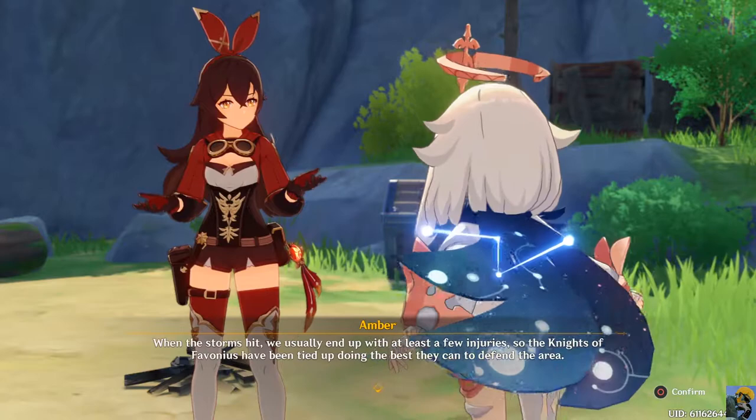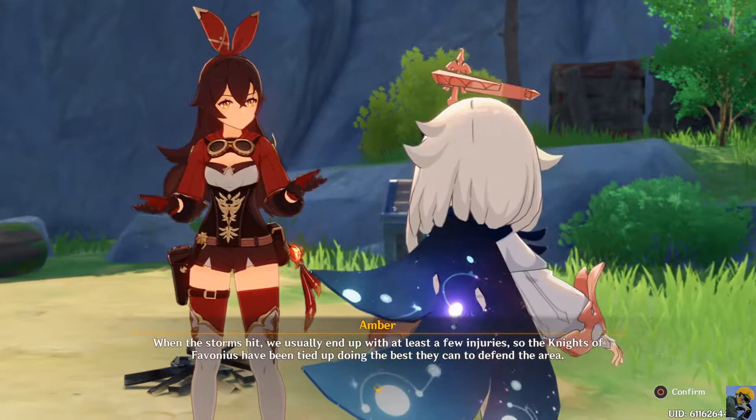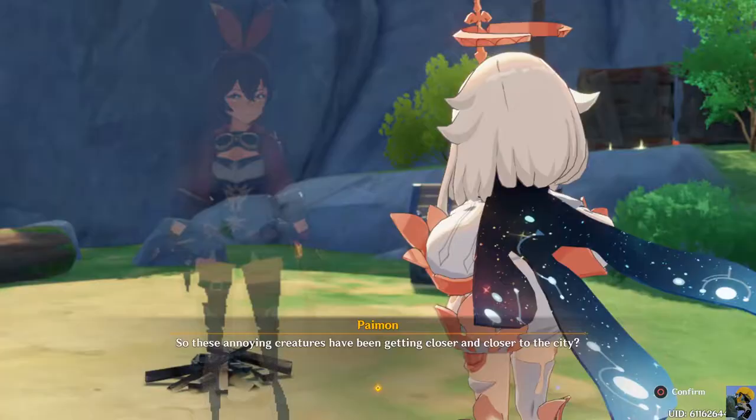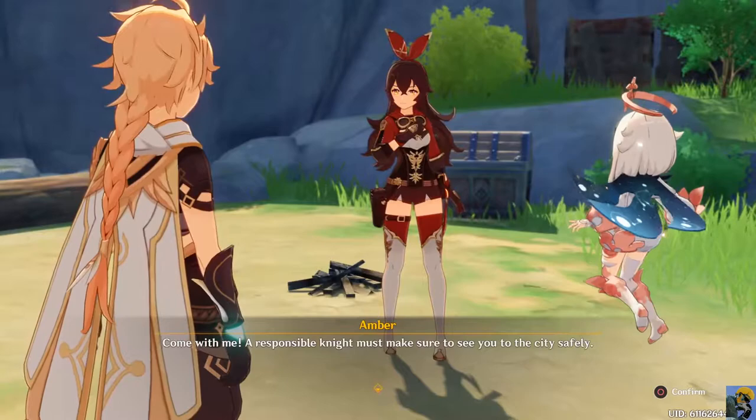The Knights of Favonius sound awesome, but they don't seem to confer much armor on their knights. I guess she uses a bow so that makes sense, sort of, but her shorts could be a bit longer. Most probably so - these annoying creatures have been getting closer and closer to the city.